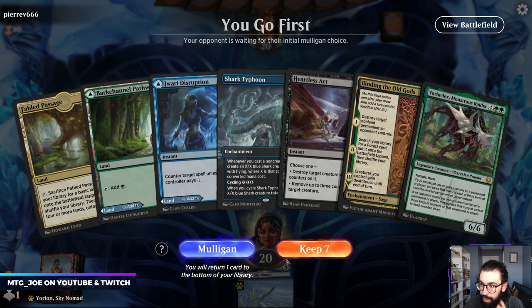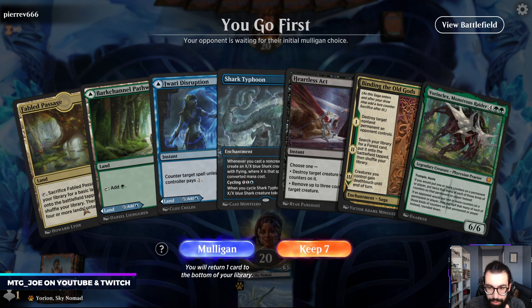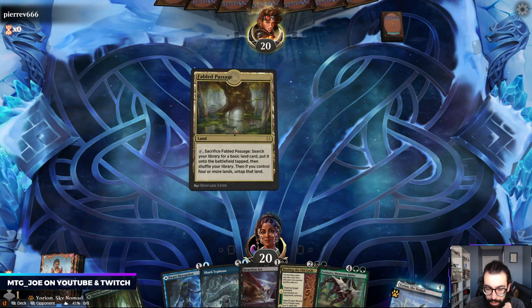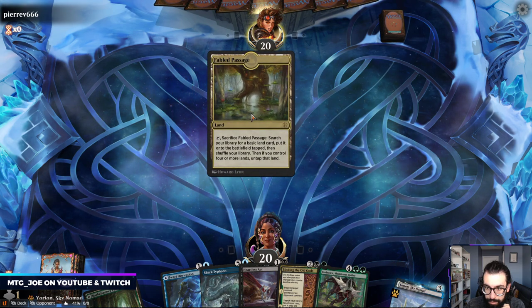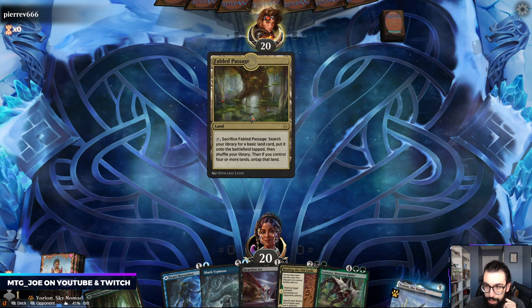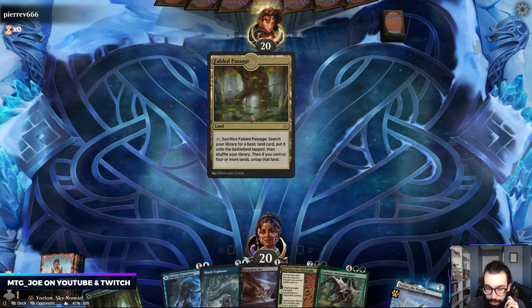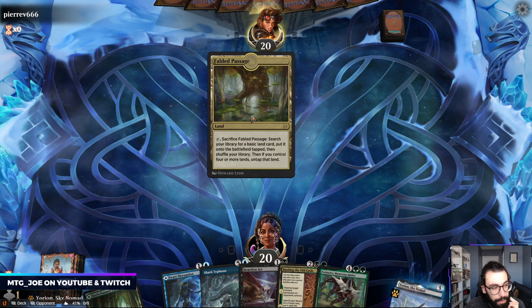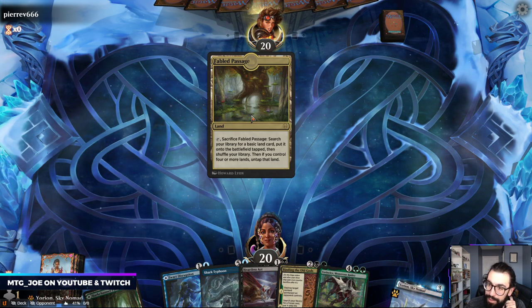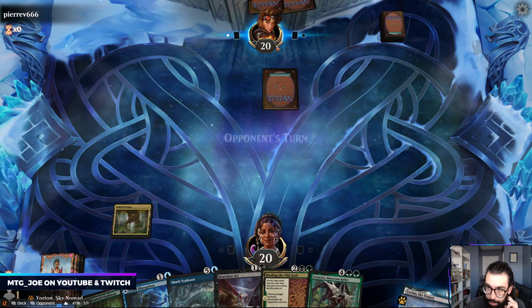I think this hand is fine — we're on the play. Notably we do have a combo piece in hand, but we don't have any ramp. This has got to get black anyways. I think we keep. I can get black on one. This Jwari is probably going to be a tap land. They're playing Tybalt's Trickery — like 99% sure. So we're going to hold up Jwari Disruption and just watch them struggle.